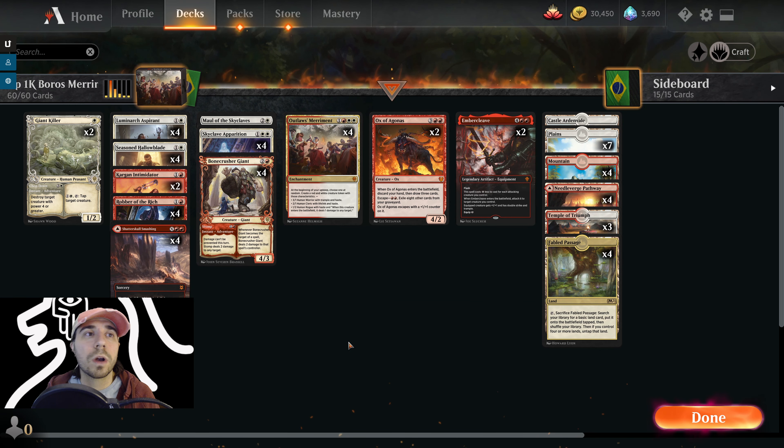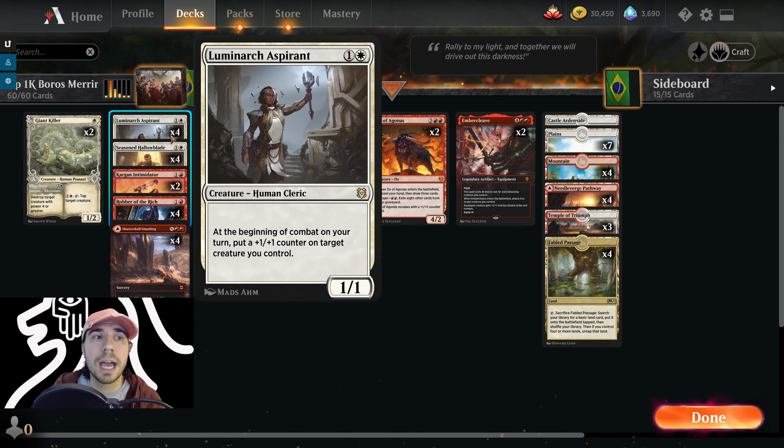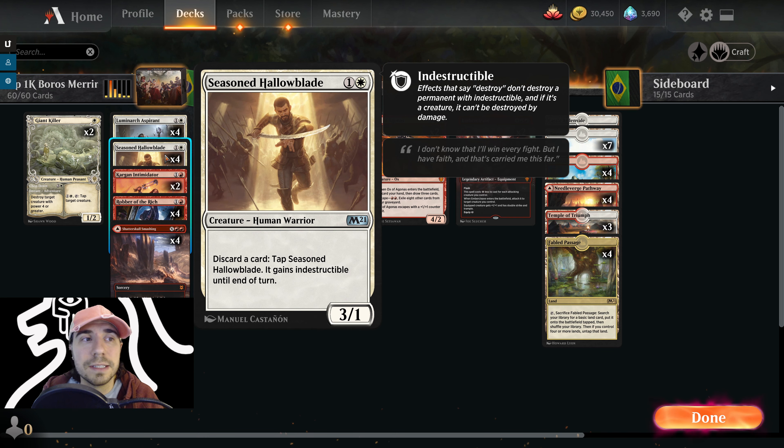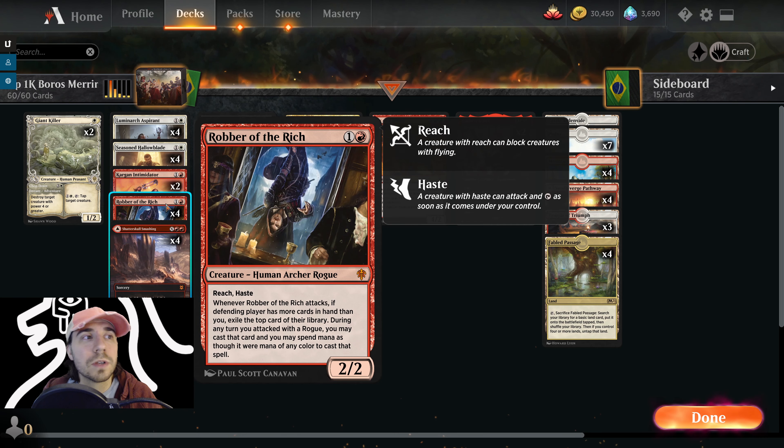We have the ability to control the board, go over the top, grow, and keep up constant pressure with Outlaw's Merriment. We have Giant Killer, a 1/2 drop where we can destroy target creatures with power 4 or greater, or tap creatures down — it has that adventure ability. We've got Luminarch, who adds plus 1/+1 counters to your creatures. We have Seasoned Hallowblade, a 3/1 that has a discard card ability giving it indestructible until end of turn. We've got Kerrigan the Intimidator — cowards can't block warriors — and this guy gives lots of triggers: plus 1/+1 counters, creating cowards, and giving trample to other warriors.